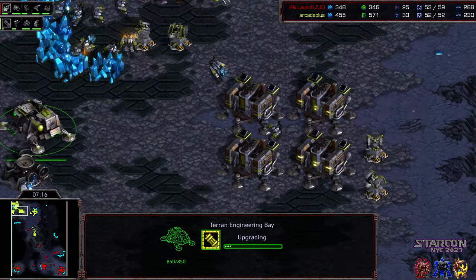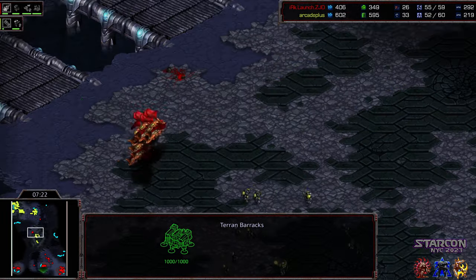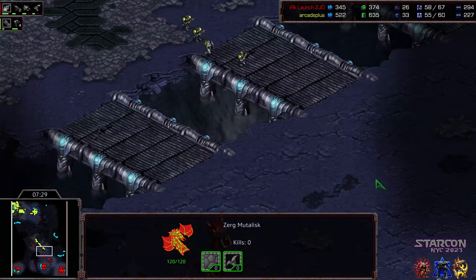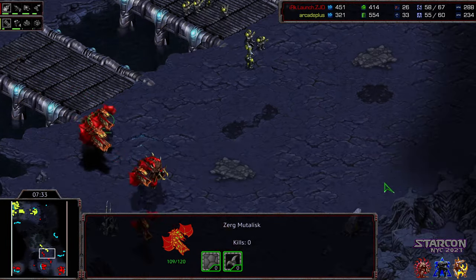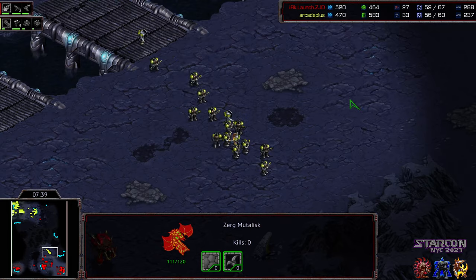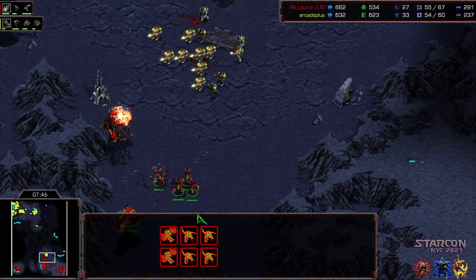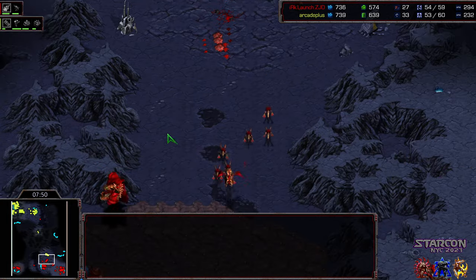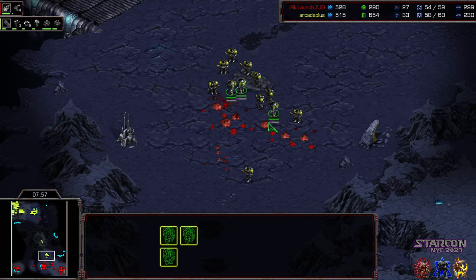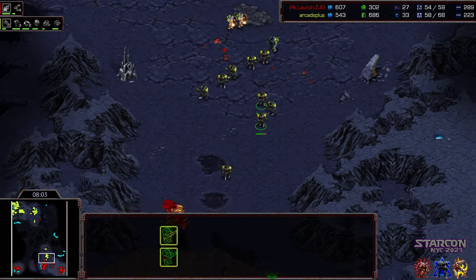Do we have a factory back here yet? Not seeing one — it looks like we have four barracks but no factory as of yet. So the mass of mutalisks actually might end up paying off for Launch. Plus one weapons not that far from finishing. RK+ being very aggressive with his forward positioning, and actually not going to be punished for it because there are no sunken colonies on the front. Spotting it now, but with this control group of mutalisks that might be sufficient. Overlord taking some damage — Zerglings pressing up. Overlord down. The mutalisks eating a lot of fire.